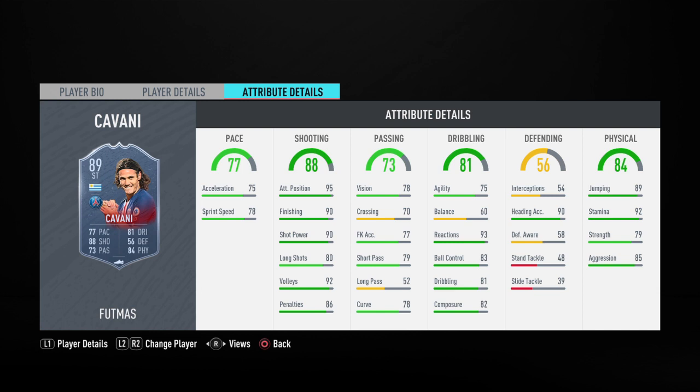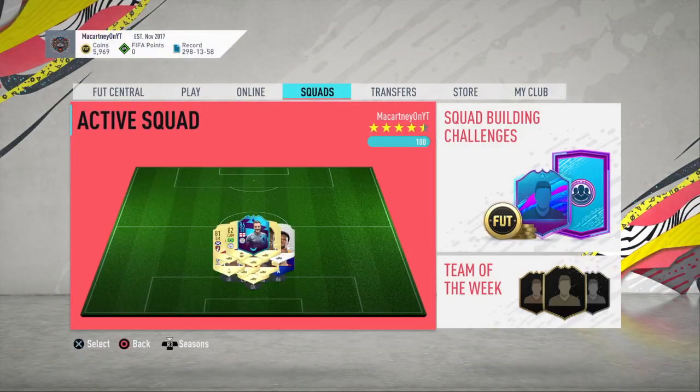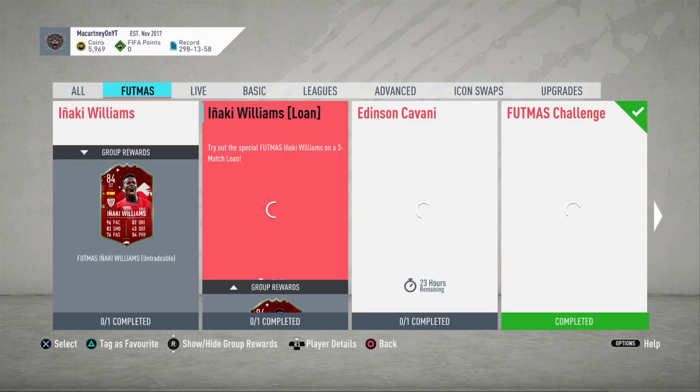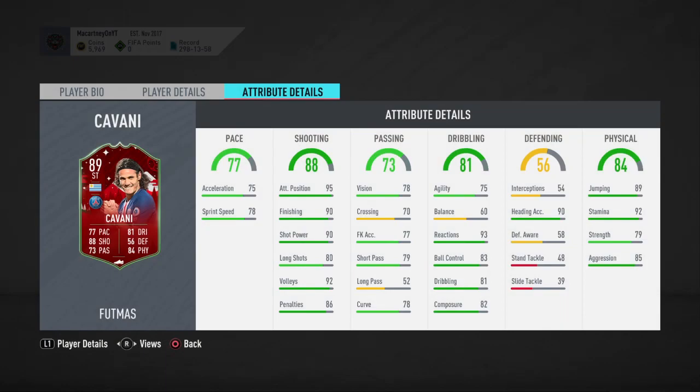Crossing on FIFA 20 isn't the greatest — keep that in mind. I don't think it works very well. It probably isn't worth it because 9 times out of 10 the ball ain't gonna go in the back of the net, maybe 3 times out of 10, possibly 1 out of 10. But as you can see, Edinson Cavani is a very, very all-round card.